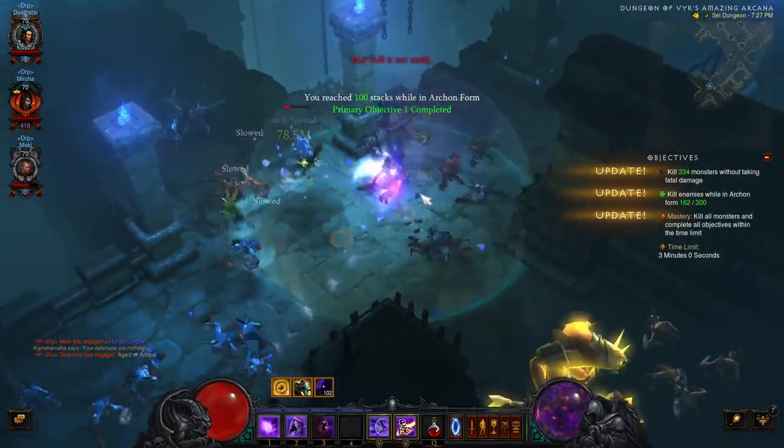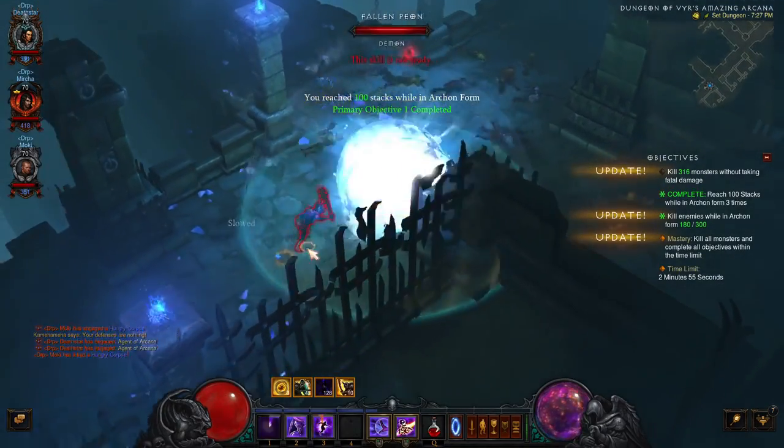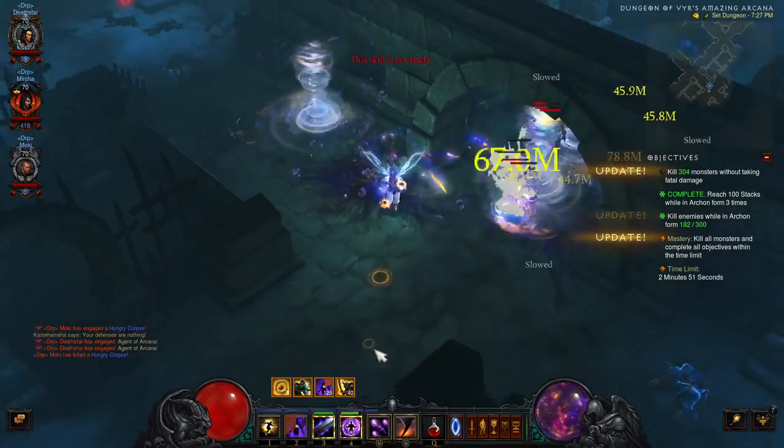Or just use Black Hole. But I like Energy Twister more because I'm using it on my channeling skills with the new source that Wizard has. Anyway, you're gonna need a little bit of luck for this dungeon, so good luck to you all.